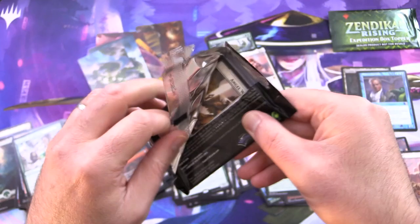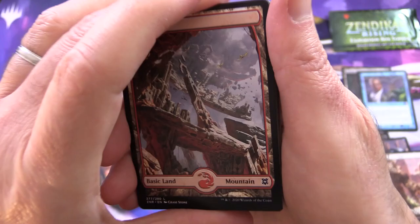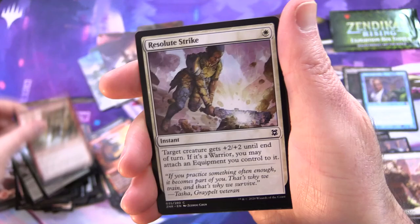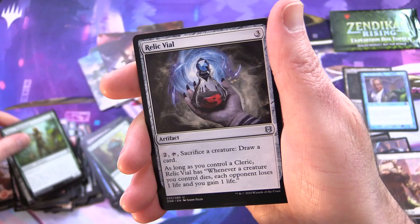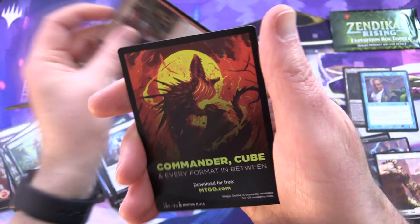One more pack, then we'll get stuck into the box topper. Any predictions? Leave them in the comments below. This is Akiri Fearless Voyager. Back to Zendikar Rising school for me. We have a Mountain, Canopy Baloth, Strength of Solidarity, Teter Peak Ambusher, Goblin Warrior, Resolute Strike, Roost of Drakes for the uncommons, Bloodchief's Thirst, Tangled Florahedron with the Tangled Veil on the other side. Tajuru Blight Blade, Relic Vial, and a Cragcrown Pathway borderless — we have done pretty well today. Timbercrown Pathway on the other side. And a Foil Tormenting Voice.